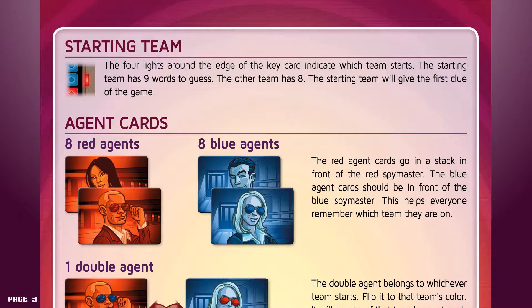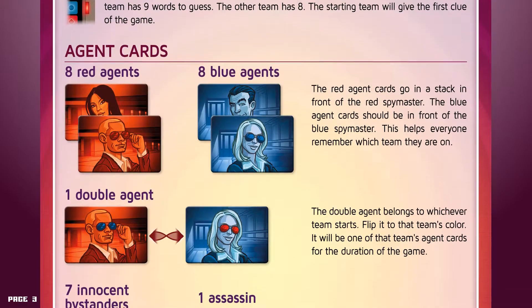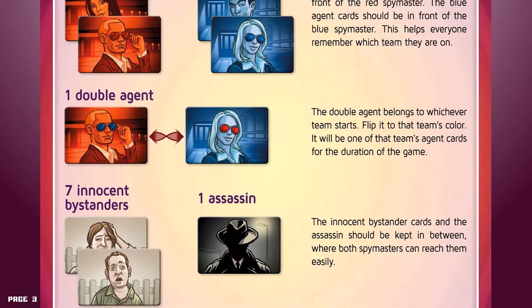Starting team. The four lights around the edge of the key card indicate which team starts. The starting team has nine words to guess; the other team has eight. The starting team will give the first clue of the game. The red agent cards go in a stack in front of the red spymaster, and the blue agent cards should be in front of the blue spymaster. This helps everyone remember which team they are on. The double agent belongs to whichever team starts — flip it to that team's color.